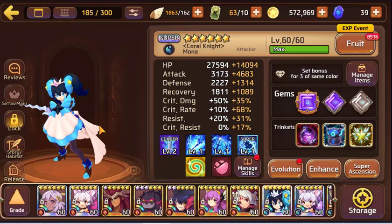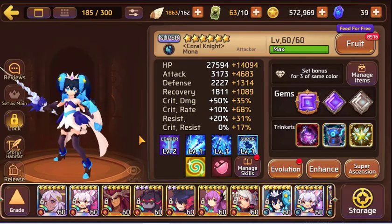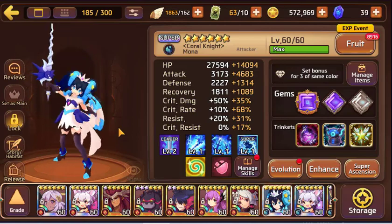Water Mona — we do use her. She's one of my wave clears. She recently got one of her gems stolen for a very important purpose, so her crit rate used to be over 100 and she was on set. Now it's 78. It's not the end of the world, but I do need to get her a new gem to complete her set again. Yes, I know she's not the best wave clear, but she's what I have — you work with what you got.